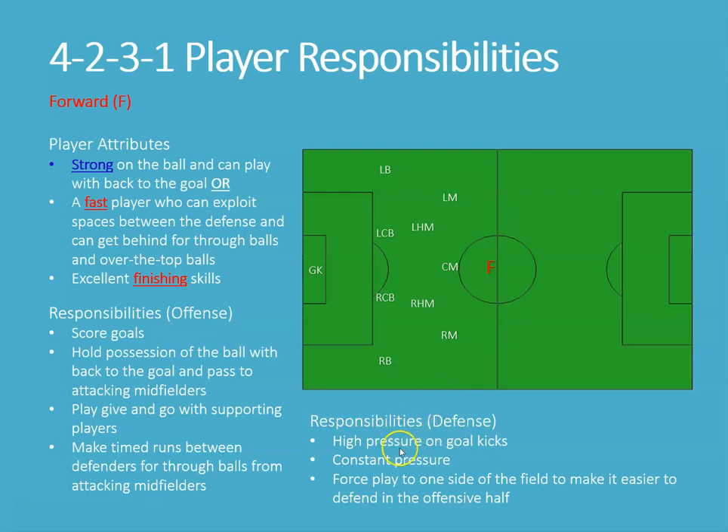The responsibilities on defense involve a lot of high pressuring. As the other team does a goal kick, I want the forward hugging the line and shifting side to side based on where the ball is going. If they play it back, we want the forward to apply a lot of pressure. We also want the forward to keep the ball isolated to one side — closing gaps so it stays on that side and our midfield can come up and apply pressure too. That forces play to one side of the field, making it easier for us in the offensive half and helping us win the ball in our half of the field.